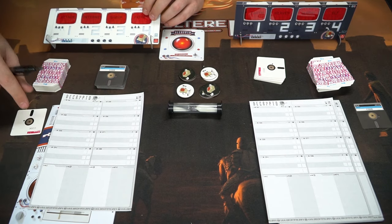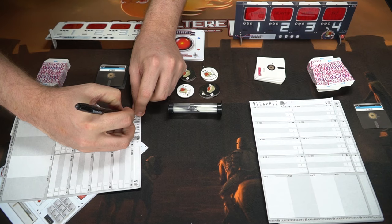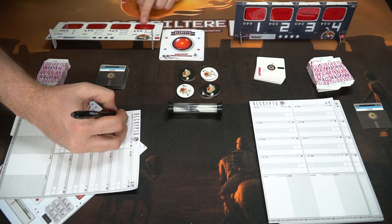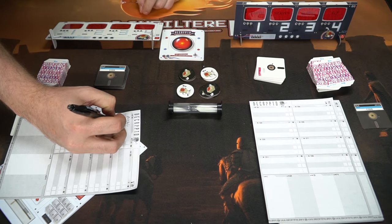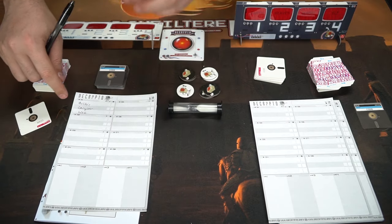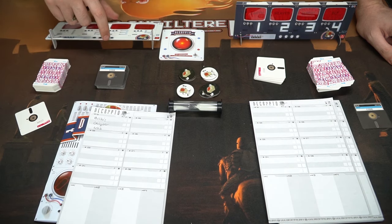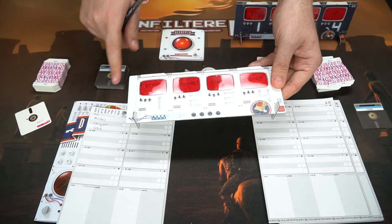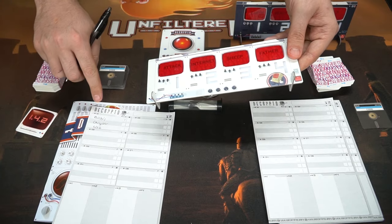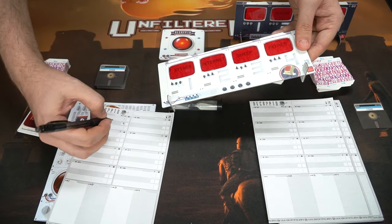So this card is 1-4-2 — that's attack, father, and internet. For attack we might write 'ouchie,' for father we might write 'caregiver,' and for internet we might write 'web.' After the encoder writes down their clue words, they pass the clue sheet to their team members. The team members look at the clue words and write down the numbers they think each word associates with. They don't see the code card — they just reason it out: 'ouchie' is probably attack, so they guess one; 'caregiver' is probably father, so that's four; and 'web' for internet is two.